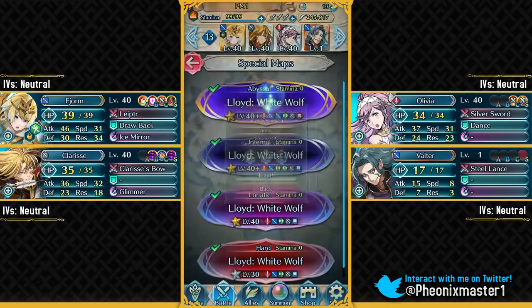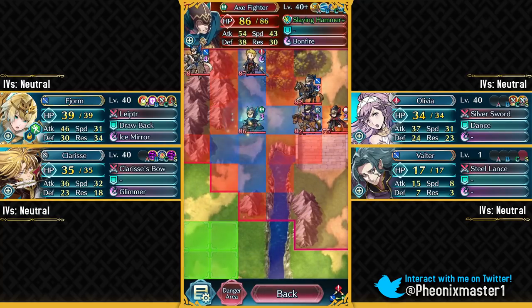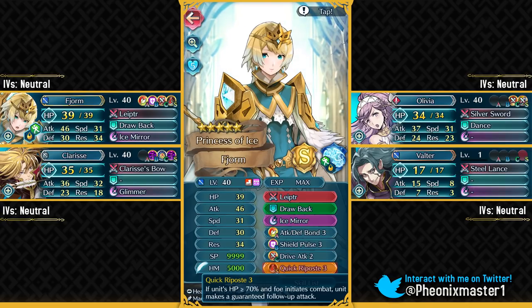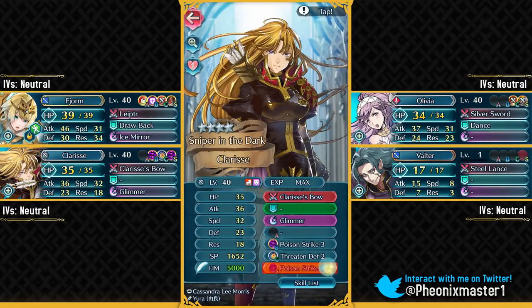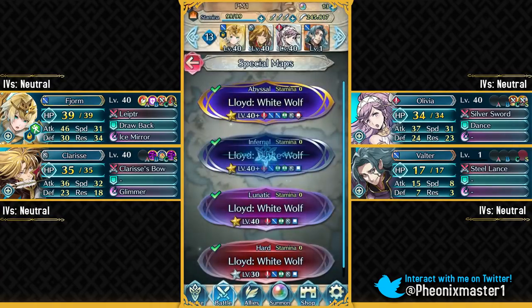I'm just using a 3-star Valter to manipulate the AI. On this map we have a river and a mountain, so you can easily use a low-level flying unit to manipulate the AI and take on these units one by one. I've got Fjorm here — you need to give her Quick Riposte 1; version 2 or 3 is not needed — and you also need to inherit Drop Back on her. That's the only skill inheritance required. I've also got Clarisse with Poison Strike 1 sacred seal, and Olivia with Spur Attack 1 sacred seal.